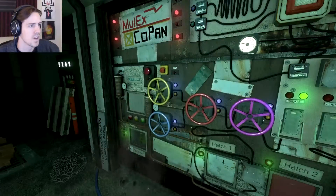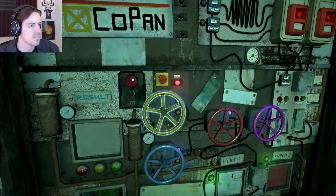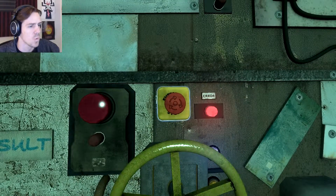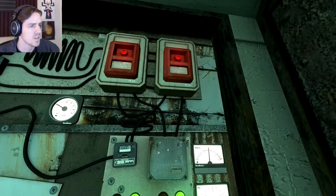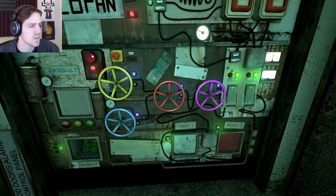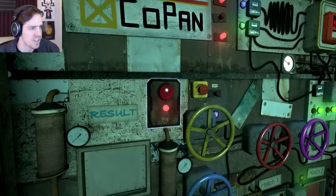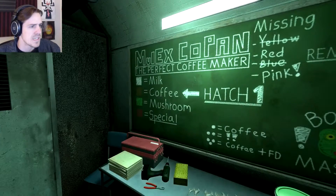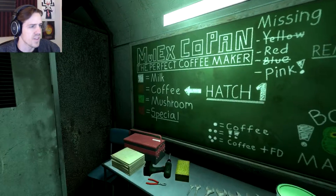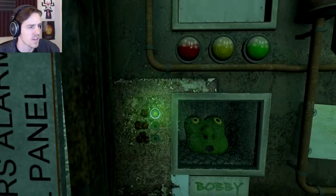We did a thing. I think we did a thing. Emergency stop, I guess. We did not do a good thing. Okay, we can... Let me just start again. Do I want to start again? Or do I want to move some stuff? I think I want coffee, because coffee says Hatch 1, so let's leave it like that.